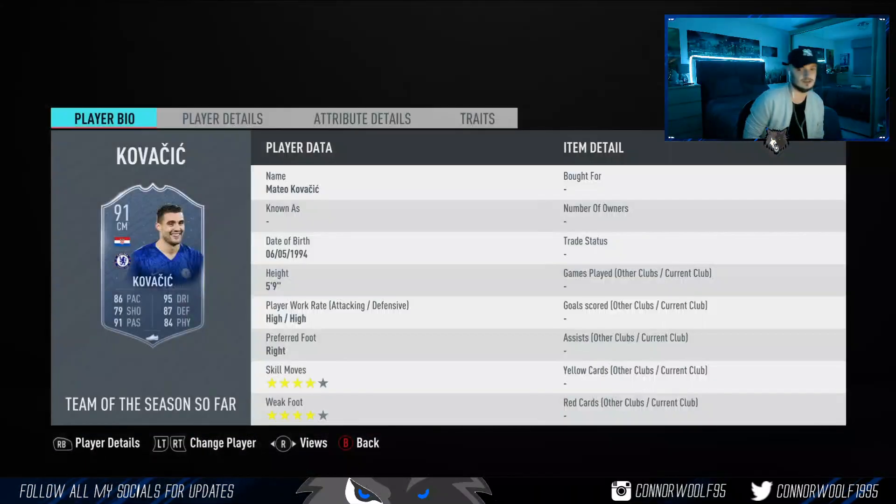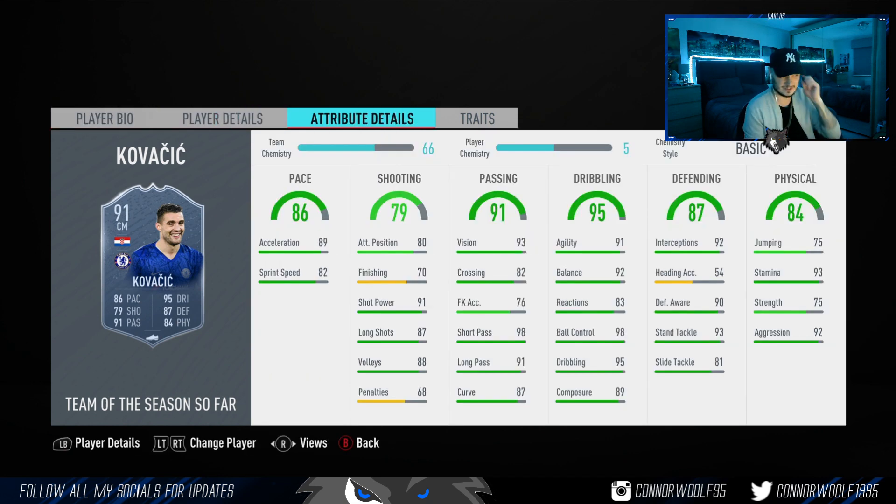Next we've got Kovacic — high high work rates, five foot nine, four star four star. He's coming in at 180K right now, which is really good value considering he's high high. I'd play him as a CDM. Look at the agility, balance, ball control, and dribbling — on the ball he will feel insane. I 10 out of 10 recommend this card. He's one of those cards you won't necessarily go out and buy, but if you get him from Team of the Season rewards on Thursday, you'll think 'that's actually sick.' At 180K I'd genuinely pay that for this card.